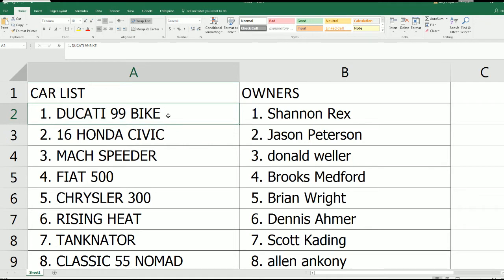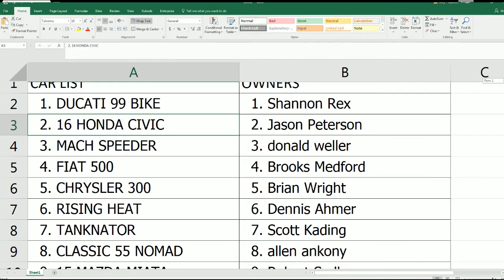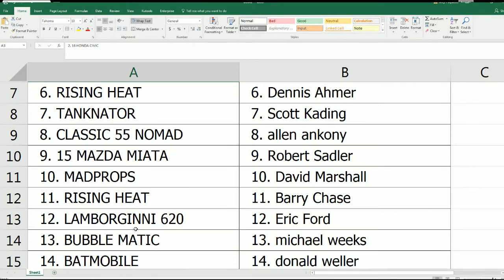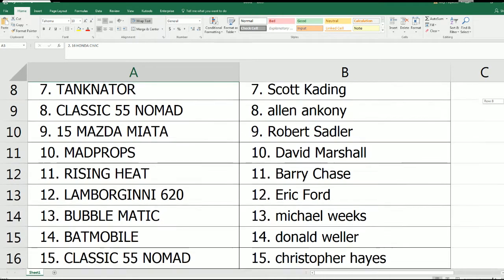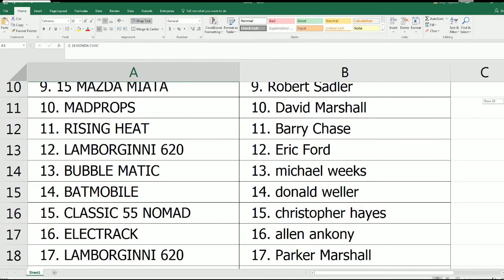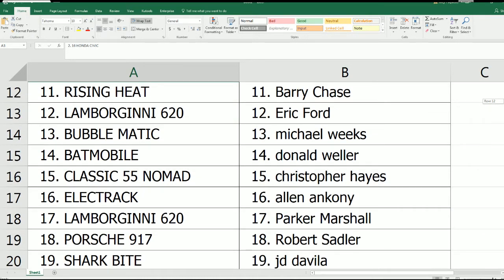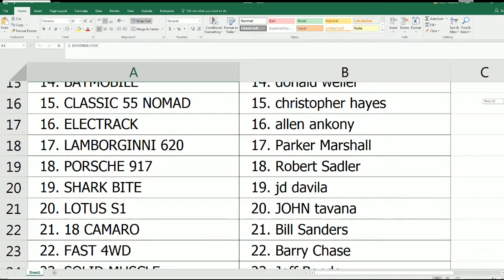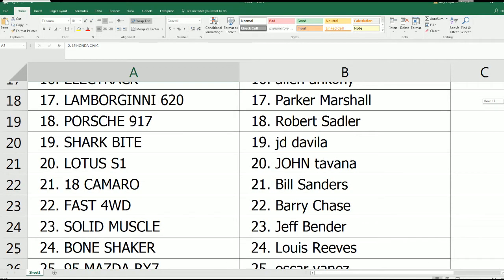Shannon got the Ducati — you'll get that mailed to you and you'll have a stand-in car for the race. Barry got Rising Heat. If I misspelled Lamborghini I apologize — there's an H in there but that's okay. Detroit Don's got the Batmobile — he'll be excited! Parker M, that's David M's grandkid who bought a racing spot, he got the Lamborghini. Good luck Parker!